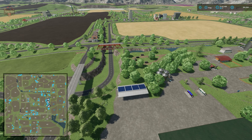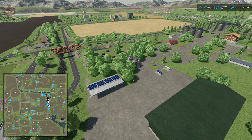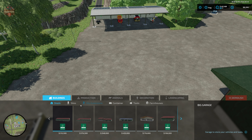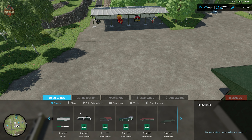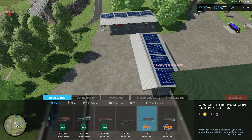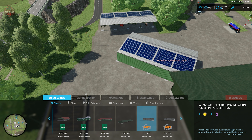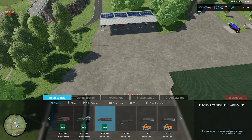Before the fly-around, let's dive through the build mode. As far as sheds go, we do have a couple of custom sheds that are part of this map — not a whole lot, but a couple of custom ones. For the most part they include solar panels.